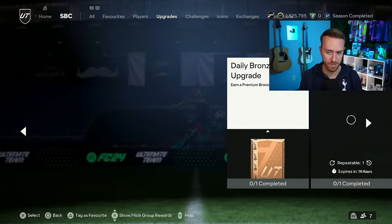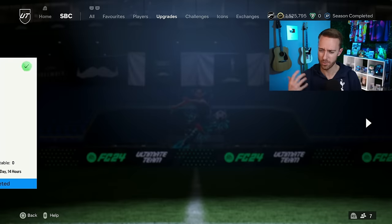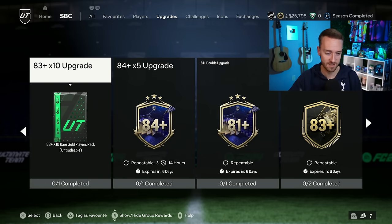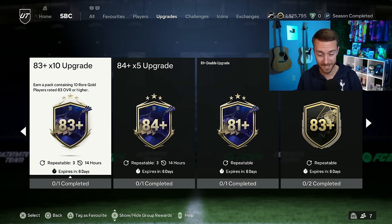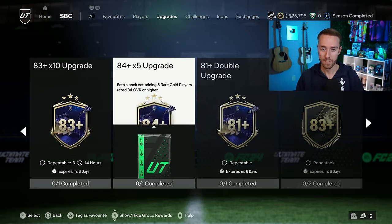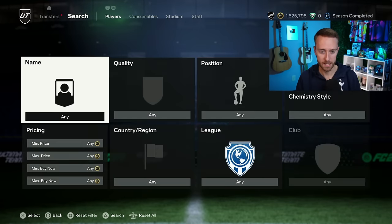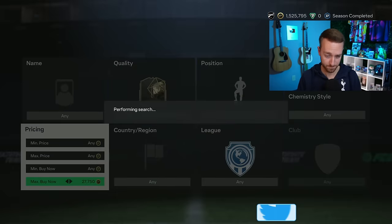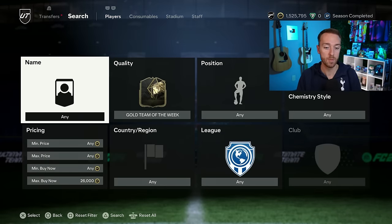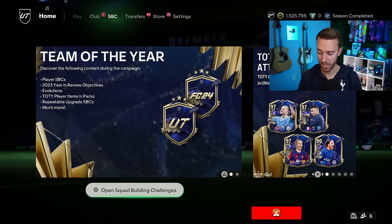There were also a bunch of upgrade pack SBCs: an 83x10, an 84x5, an 81x10, the Team of the Week player pick came back, and we also have an 85x plus player pick you can only do once a day. I was a little disappointed hoping for two or three times a day, but the 83x10 and 84x5 are three times a day. That creates consistent demand for the low tier of fodder. There are inform requirements in both the 83x10 and 84x5. Informs are in demand but not up much — around 25,000 to 26,000 coins. The Team of the Week player pick at 19,000 coins is a great way to get informs cheaply since 82s and 83s are so cheap.